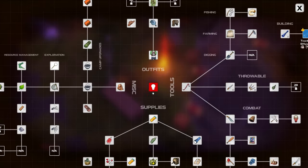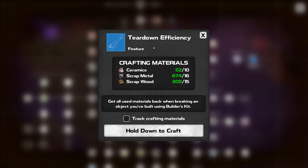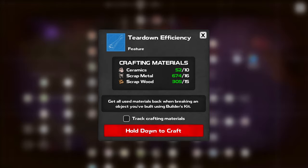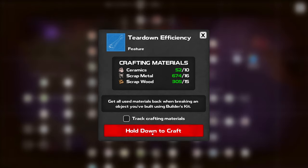Rubber — I always need rubber. There's a new feature: Tear Down Efficiency — get all used materials back when breaking an object you built using a builder's kit. That's part of the update. It's a feature, not a trinket. I'm going to go ahead and craft that because I've got all the stuff.